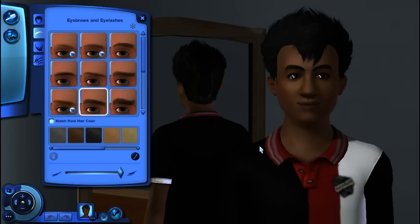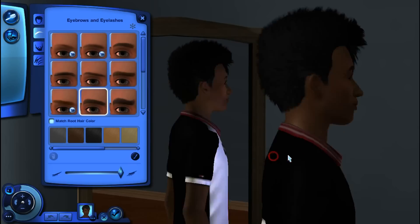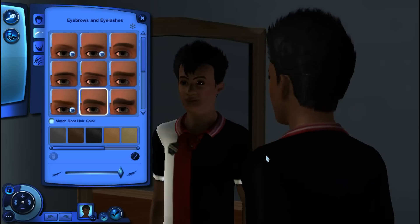Hey guys, and welcome to this Create a Sim here for the Mega Challenge. We're going to go ahead and do two makeovers in this. First, we're going to go ahead and do Cornell. The first thing I want to do for him — we could keep this hair if we really want to. He's had it for the whole LP, so I might just allow him to keep it. I kind of like it, to be honest with you.